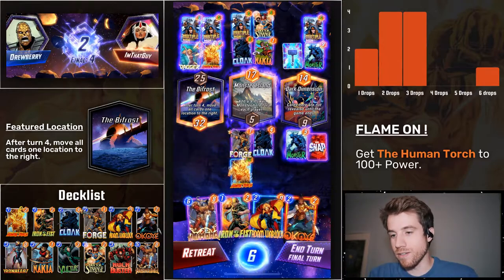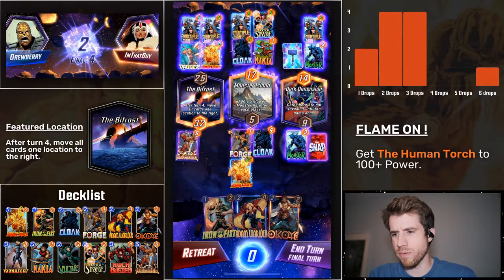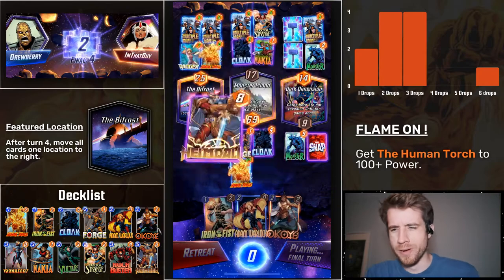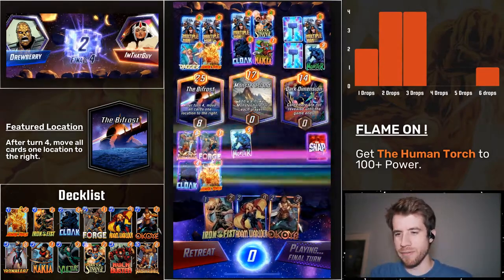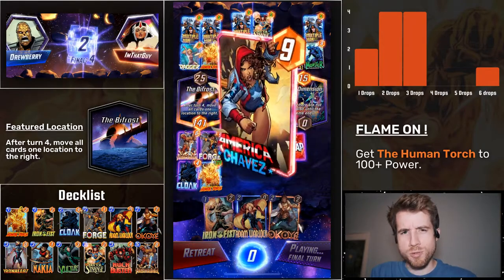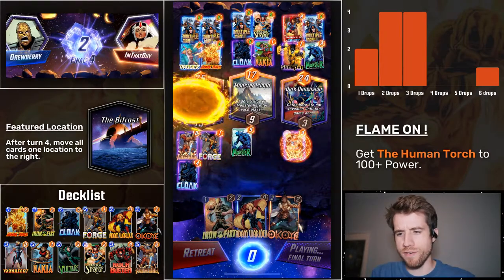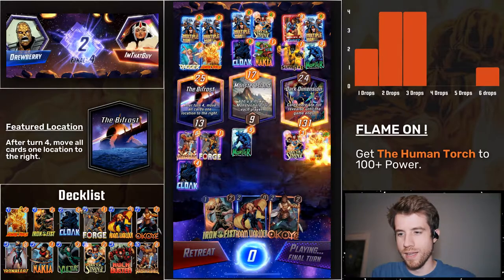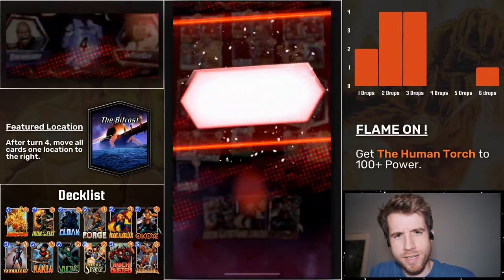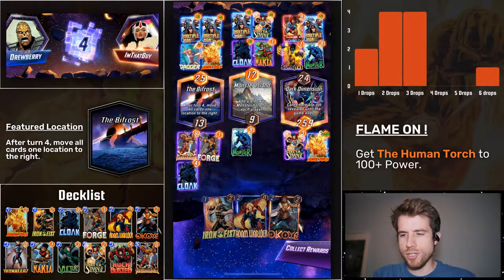This is too much. Okay — Torch going to the middle. He's going to become 64. Yeah, we got this in the bag. And then I put Heimdall here, and then all the craziness is going to happen. Let's go — I'm fired up right now. Look at Torch. Did I say 100? Because what I really meant was 250 plus. I'm sorry — did I say 100? 200? Look at this. Look at this right now.